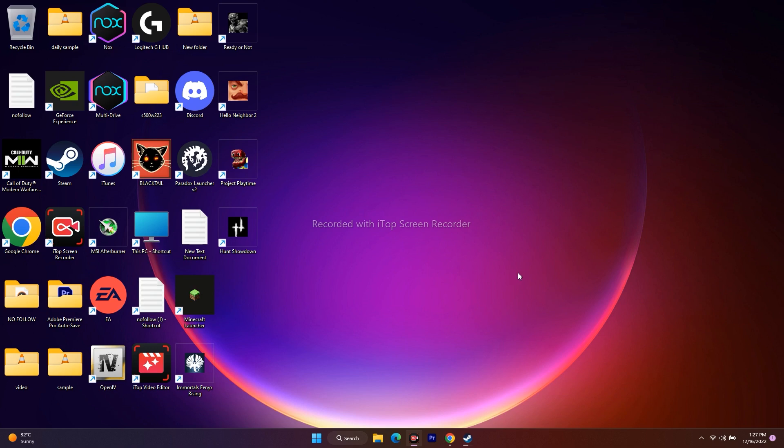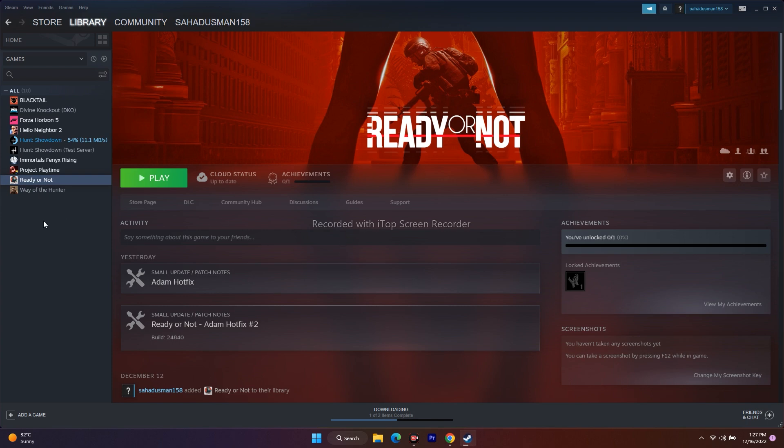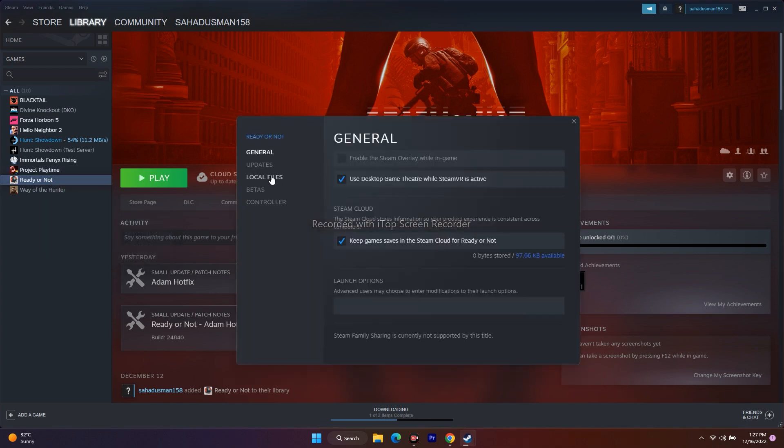The next step is to verify the integrity of game files. In Steam, right-click Ready or Not, go to Properties, go to Local Files, and click 'Verify integrity of game files.' This will take some time since the game is around 91 GB. This step fixes corrupted or missing files and is very effective at resolving many issues.